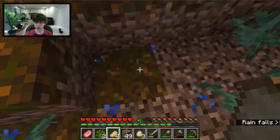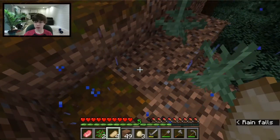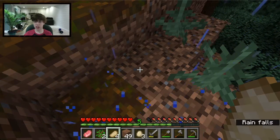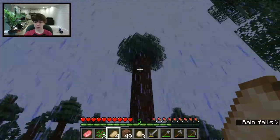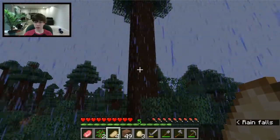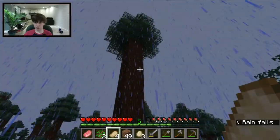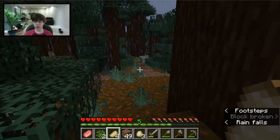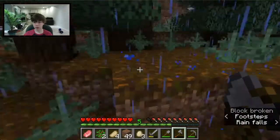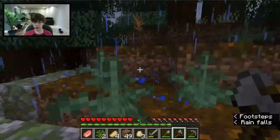We're in the mega taiga. If you look at the ground you'll see two different types of dirt: this is podzol, which has a leaf-like covering, and this is coarse dirt, which doesn't turn into grass. There are also ferns. These are two-by-two taiga spruce trees. They're kind of rare — not the rarest biome in Minecraft but not super common.